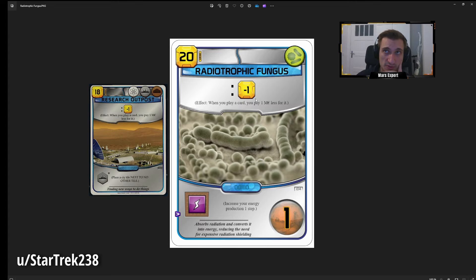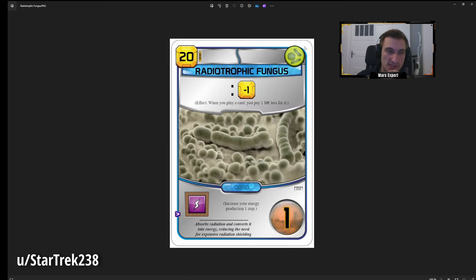Comparing to Research Outpost, that one costs 18 and gives you a city which isn't that valuable early game, though it can pay back quite a bit as a tile you can place on plants, titanium, steel, or cards. Research Outpost is cheaper with three tags, one of which is the science tag — much more useful than a microbe tag. If you have a use for the energy production, Radiotropic Fungus is really good, since global discounts are just busted. Otherwise Research Outpost is probably better. This card is a mix of everything: microbe tag, power production, global discount, point.